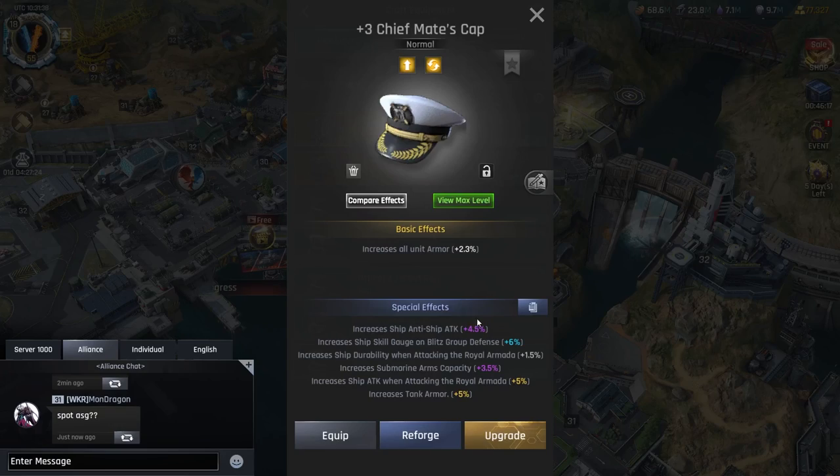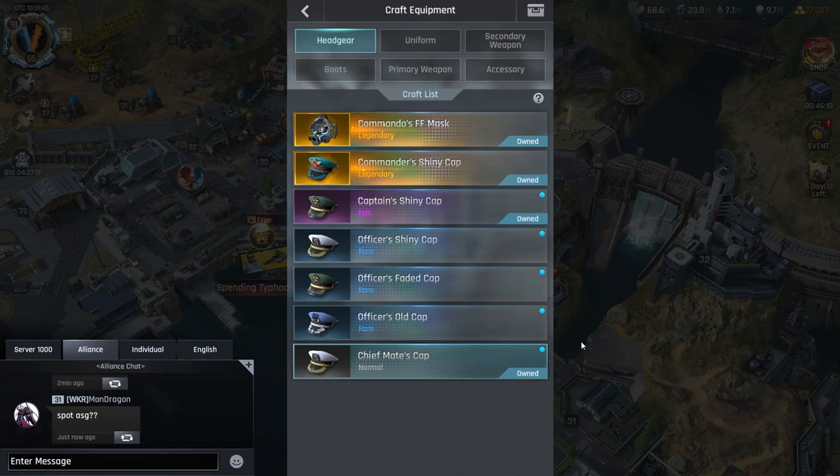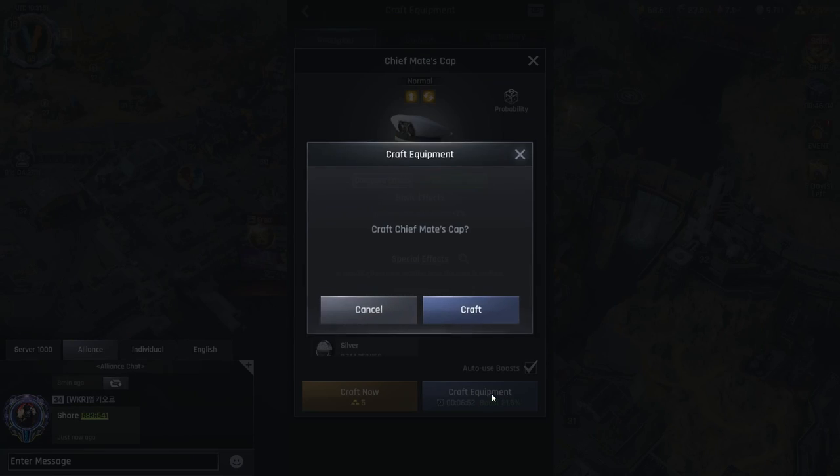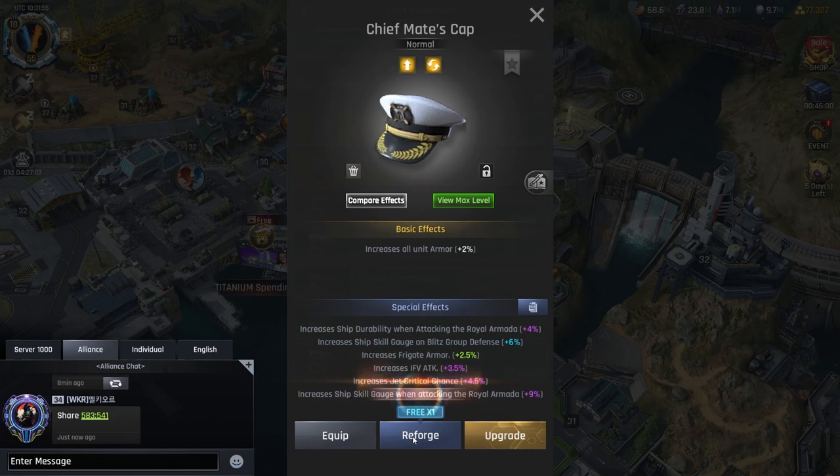So you invest that and the returns will be about twice — close to twice. For 100 units my math came out to 800 return. If you take off the investment of 300, that will be a net gain of 500 reinforcing agents.